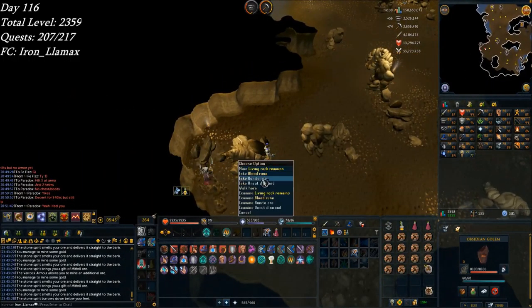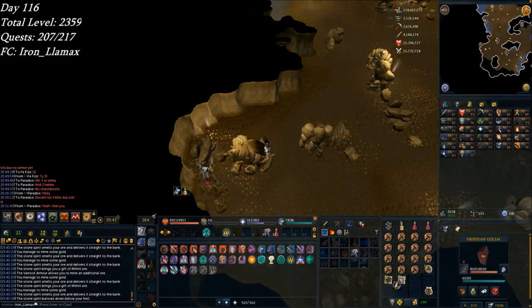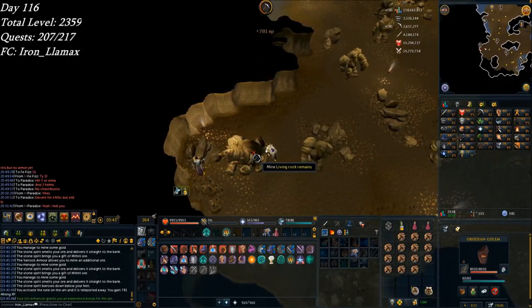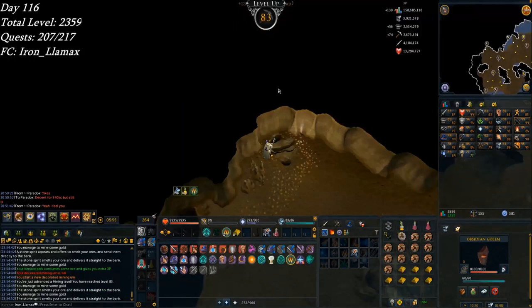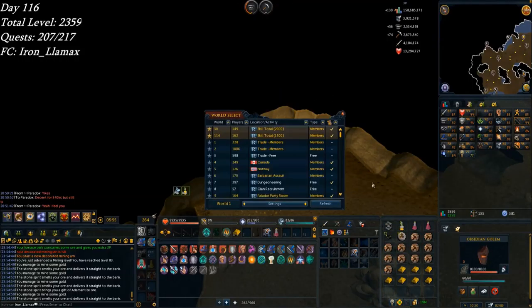I don't really care about that runite, or the diamond really — I'll take the runes. Okay, fine, I'll just take the mud runes. I care about inventory space a lot right now. I think I do want some living rock remains though, so I'll go ahead and get those in case I ever want to fish some rocktail. And there's 83 mining, which is probably where I'm calling it for the night. I will keep mining until this runs out, then probably just start another dose and work on this again in the morning.